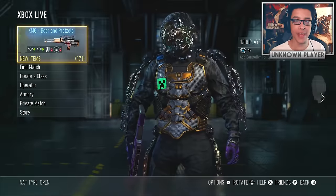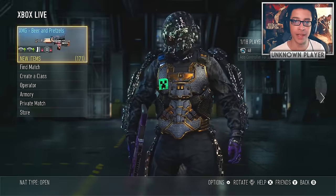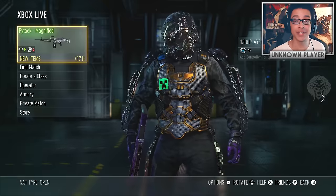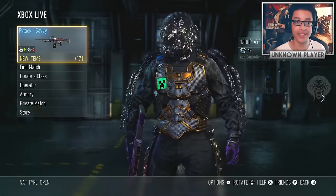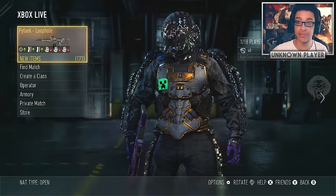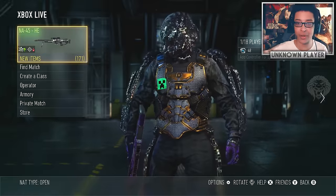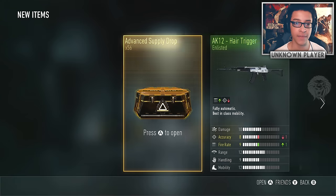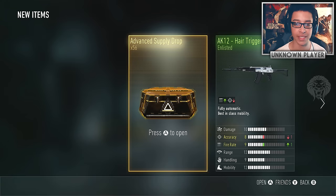What's going on guys, unknownplayer here. Today we're going to be opening some more advanced supply drops in Advanced Warfare, going after some legendary gear. This stuff is super rare — legendary is beyond rare, I don't even know what the odds are. We've got 56 advanced supply drops. I want that carnival witch doctor-looking stuff with the massive beak, some royalty weapons, and the obscene steed would be nice as well.